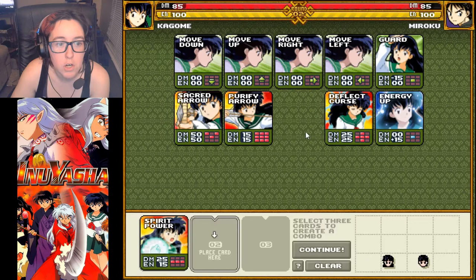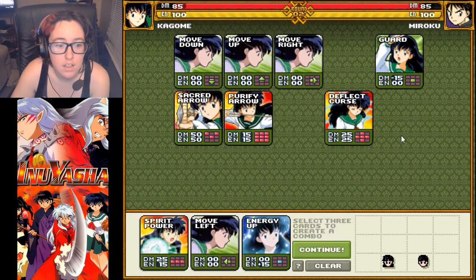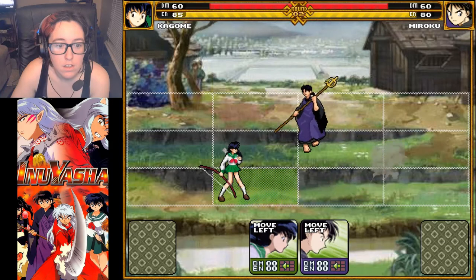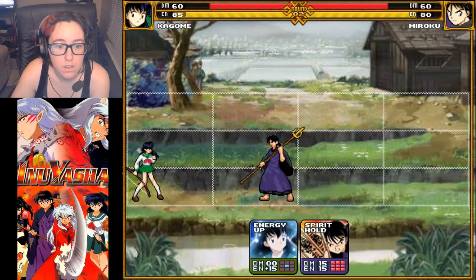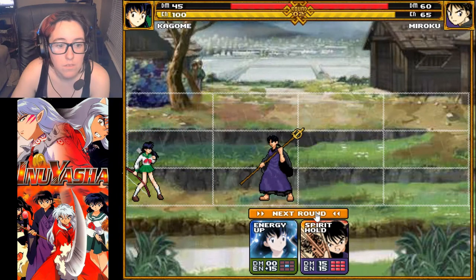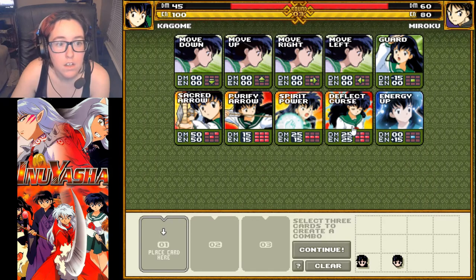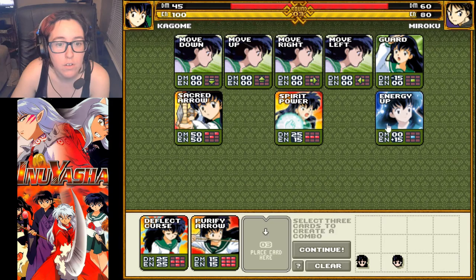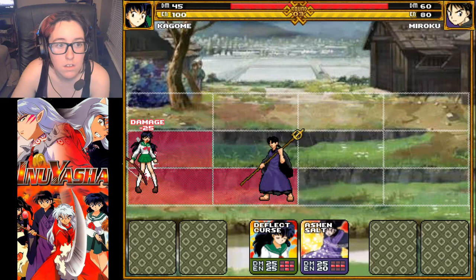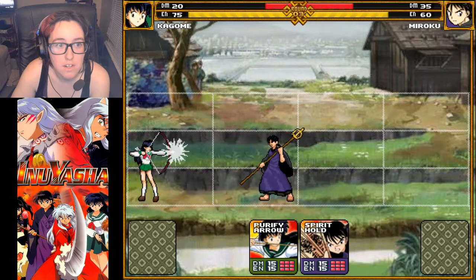Next round. We're going to use Spirit Power, then move back and energy up. He's going to do that too — he knew what I was going to do. So we're going to use Deflect Curse, Purify Arrow. I bet he's going to move, so we're going to use this. Oh no, I'm going to die — he's got me backed into a corner.